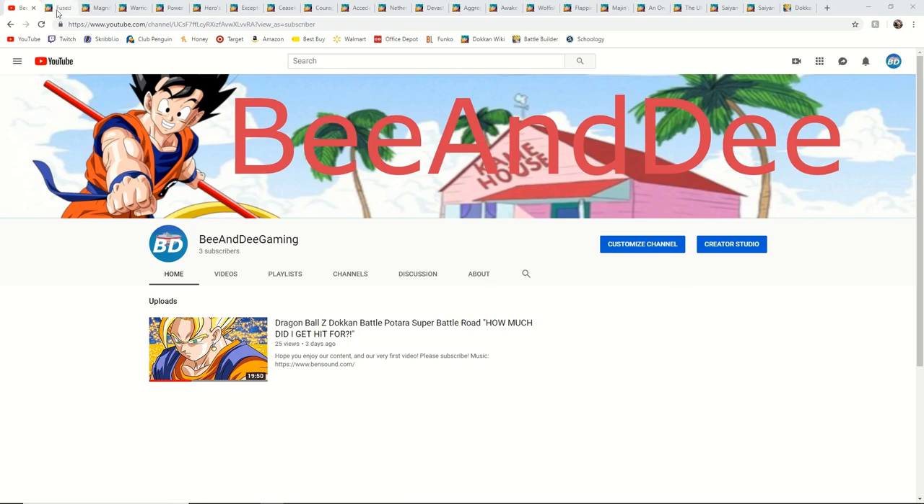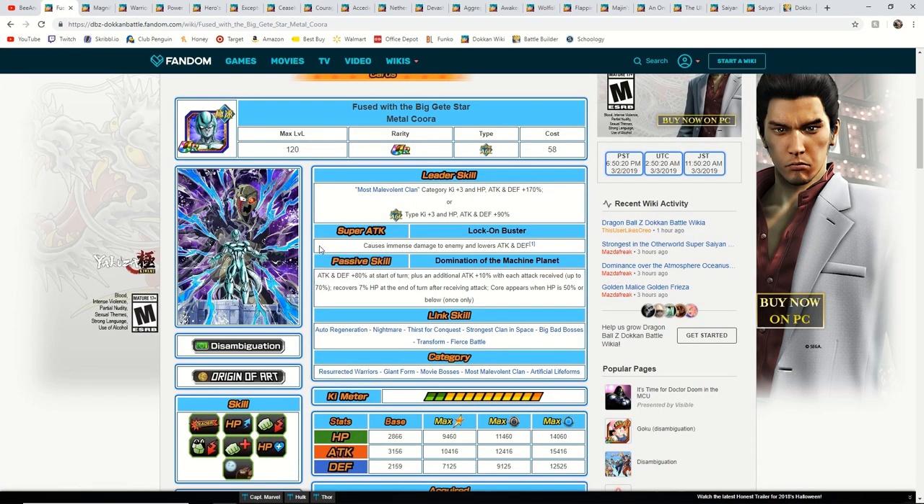The first unit we are going to start with is the new Metal Cooler unit. This will be one of the strongest categories — the Frieza Clan category. It's 170% across the board, which I'm pretty sure only a couple other category leaders have. I believe it's just this unit and the global exclusive Tech Universe 6 Hit — the only two characters that have 170% leader skill across the board.